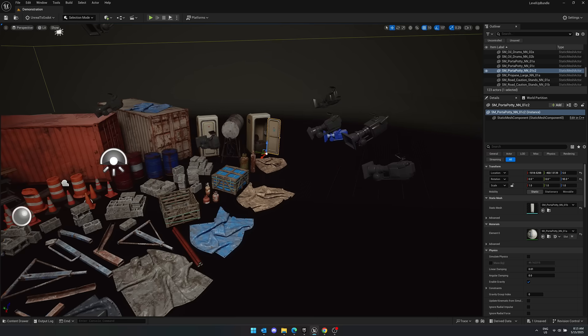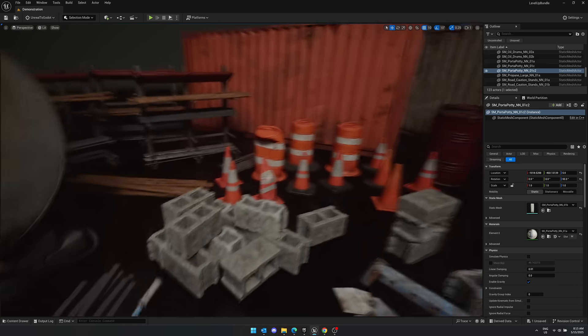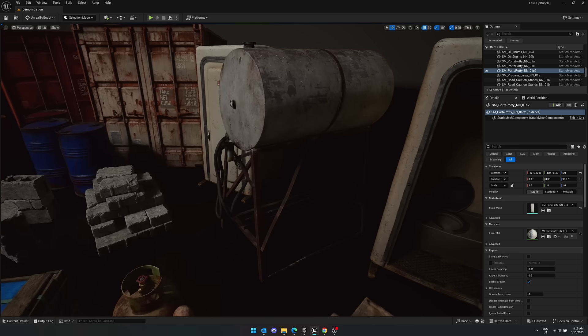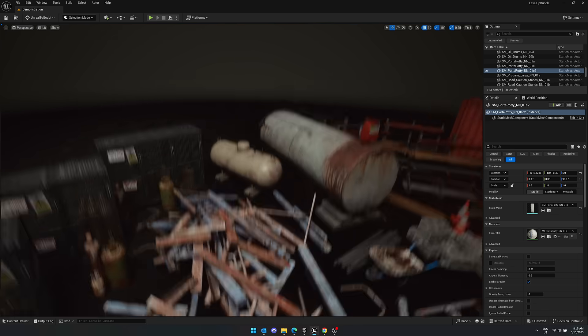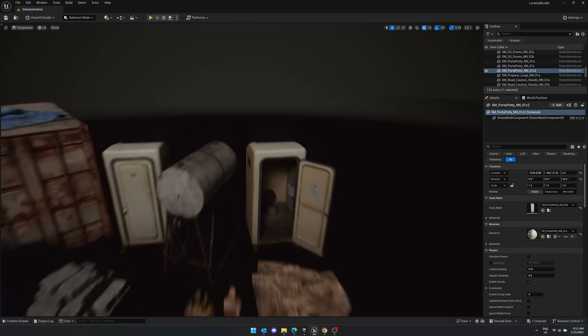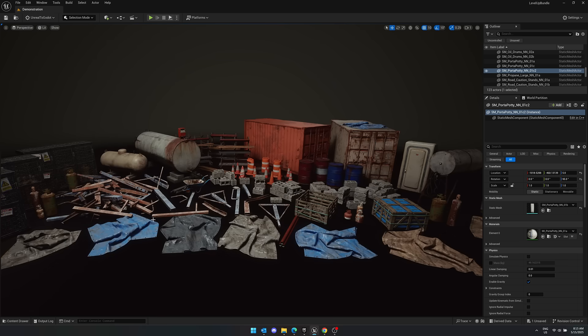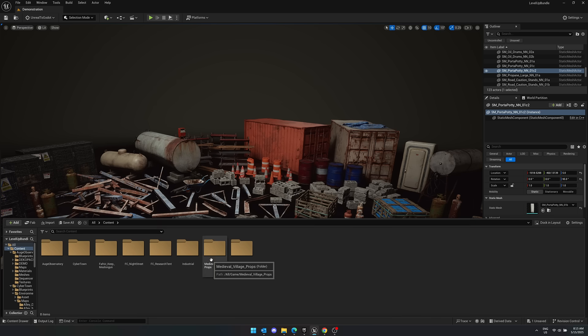Here's another one — this is one of the environmental packs, and there are actually quite a few of these. This one includes Nanite and regular meshes, and it covers industrial assets — the kind of stuff you'd see at a construction site: cinder blocks, tarps, 2x4s, and debris. You've also got a port-a-pot, a shipping container, fuel tanks, and so on. The kind of stuff you could use to populate just about any kind of environment.